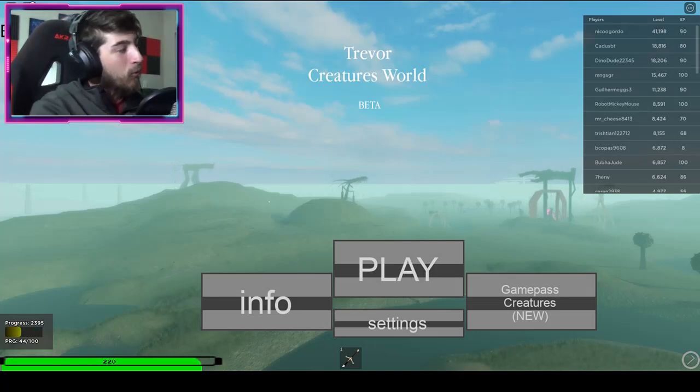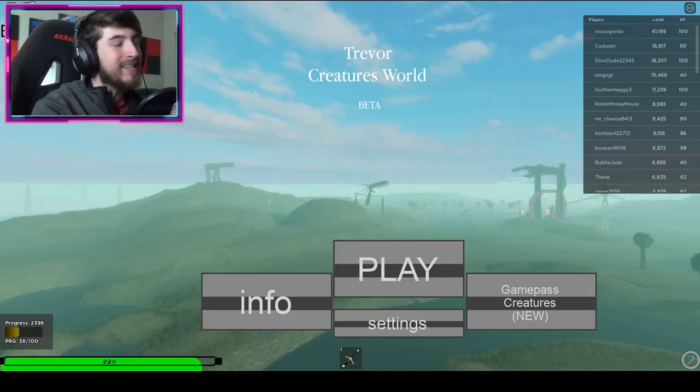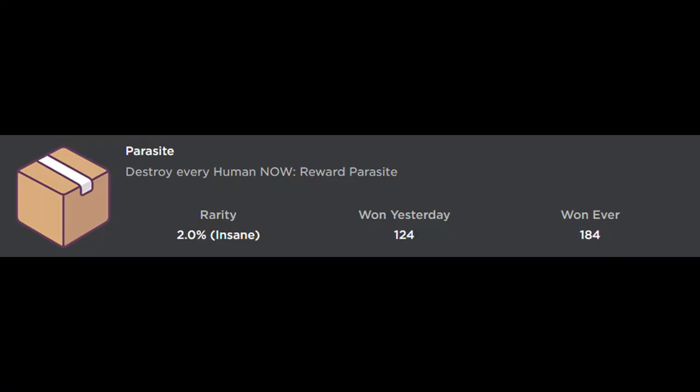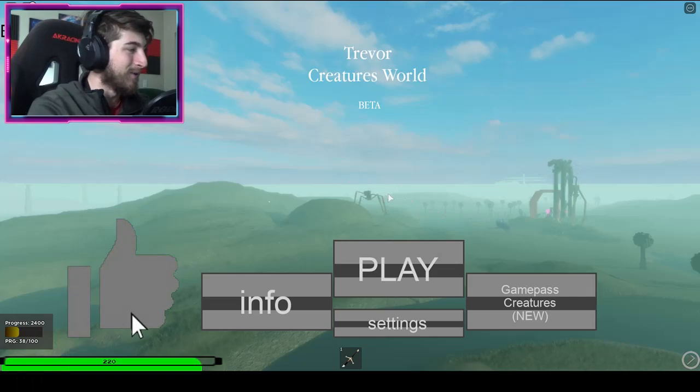Hello everybody and welcome back to another episode today on Roblox. My name is Digi and today I'm going to be showing you guys how to get the new badge called Parasite. Destroy every human now. Reward: Parasite. I feel like this is a reference to something going on right now in the world.